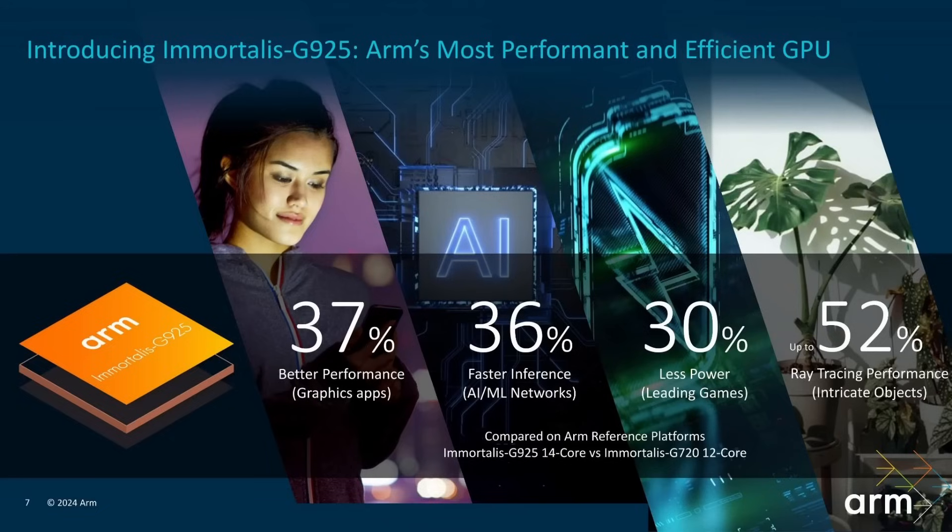Notice at the bottom there, compared on ARM reference platforms for the Immortalis G925 — that's the name of the new GPU. That lines up with the new naming for the CPUs; it's now the Cortex-X925. It's a 14-core GPU versus the Immortalis G720, which was a 12-core one. As mentioned in the CPU video, these are now targeting 3 nanometers, which gives more leeway for performance and power efficiency. That has allowed ARM to generate a new GPU with 14 cores, up from 12 in last year's reference design, because 3nm allows that. Plus the architectural changes to the Immortalis G925 deliver this increase in performance across the board.